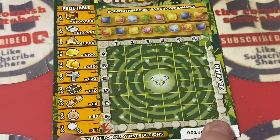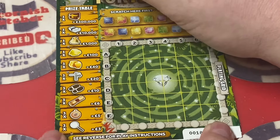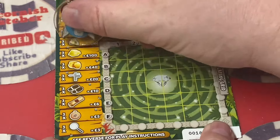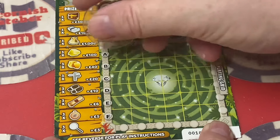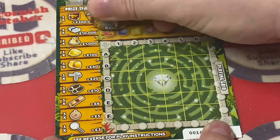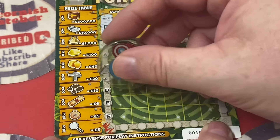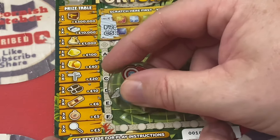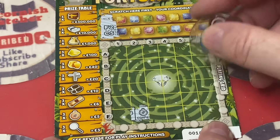Without waffling on any more, let's check out what we need here. We're looking for three of any of these items and we've got to scratch it off using the maze of numbers. So F2 and G.